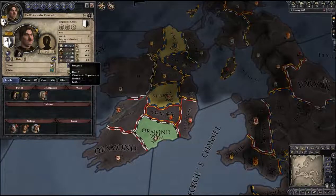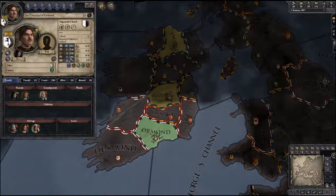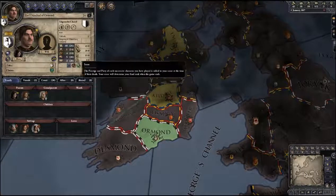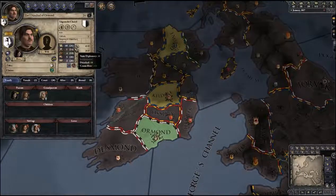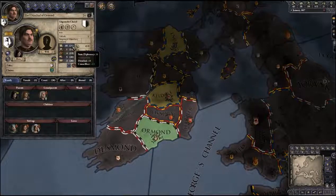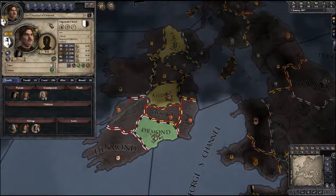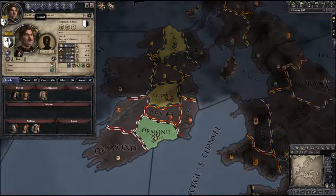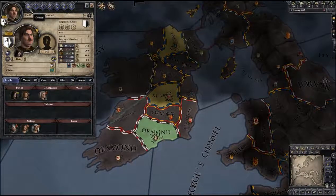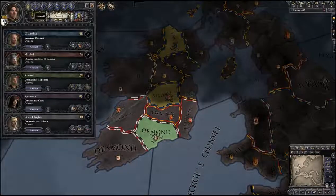Intrigue is obviously the Spymaster skill. A lot of the times your own vassals will try to have you killed or kill your children, so you definitely want a good Intrigue skill. Five is pushing it. Now you're probably asking yourself why all my skills on the right are higher — that's because this is counting my diplomats and my counselors as well. To find your counselors, you go over here to your Counsel button, the first button to the right of your portrait.